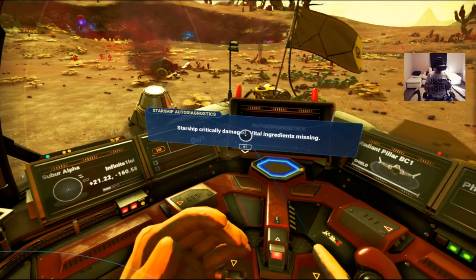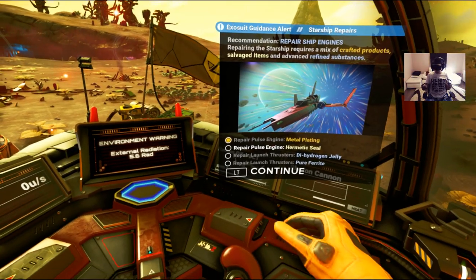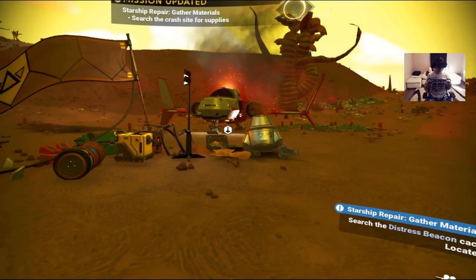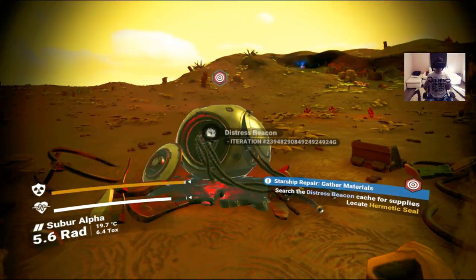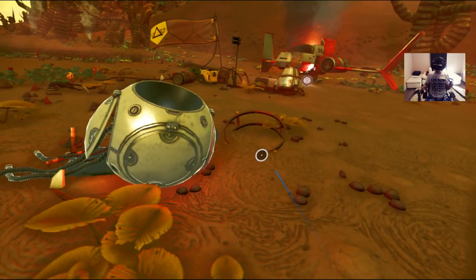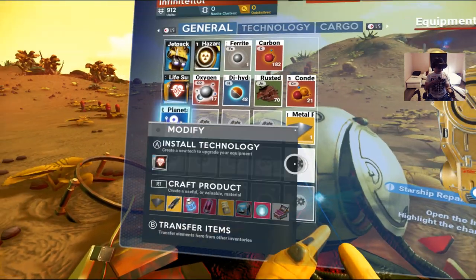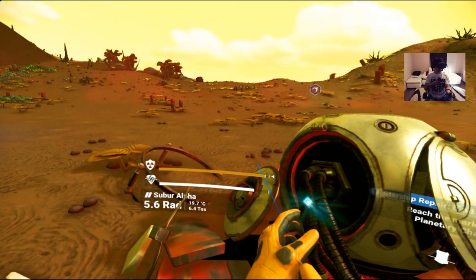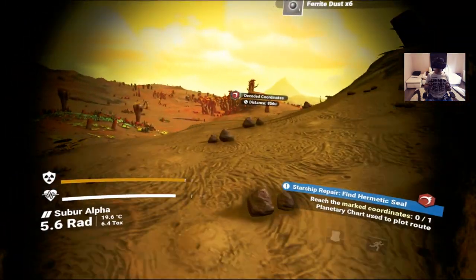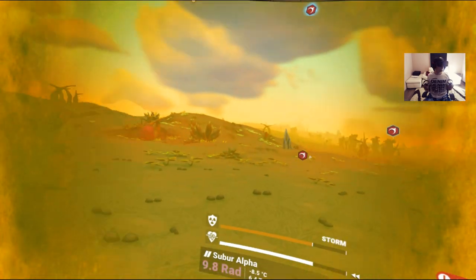Critically damaged — thanks for stating the obvious. I need to talk to that thing over there — let's get out of here. I'm going to fly to it. Wait — who turned on the lights? Daytime already. He came from inside and just went away two seconds ago and now he's back. We got a planetary chart — these are actually really useful. I'm going to activate it — it's only one kilometer away.